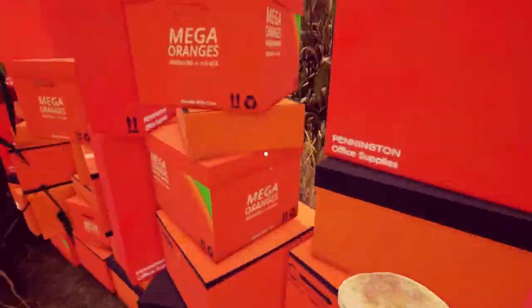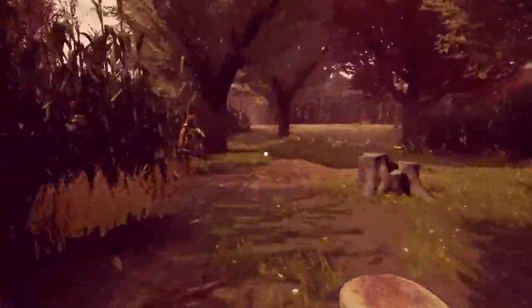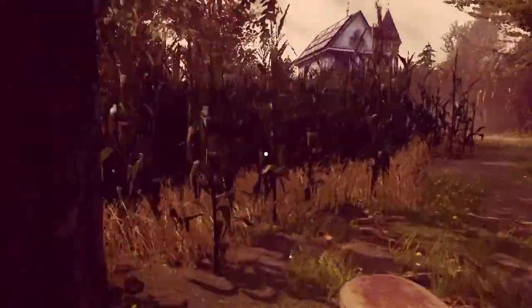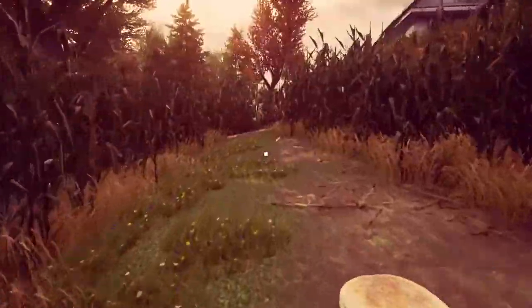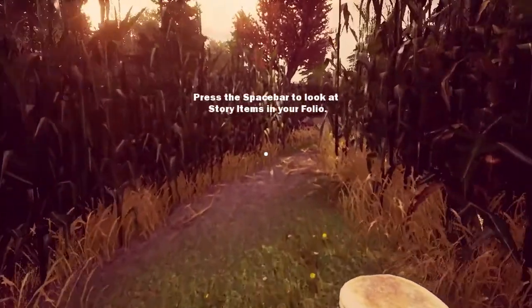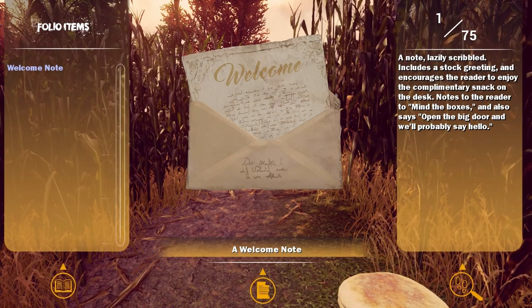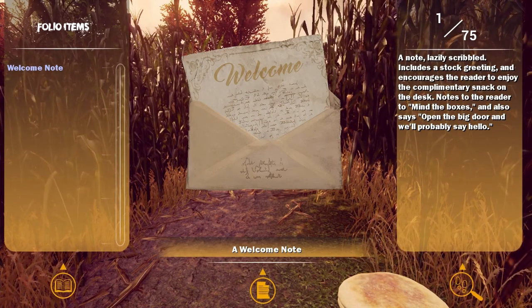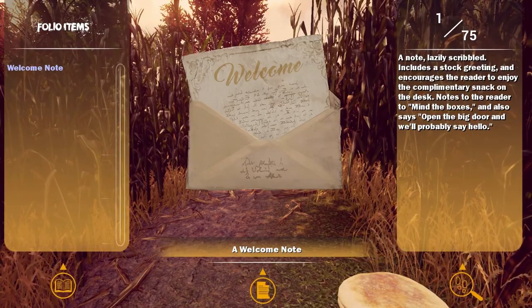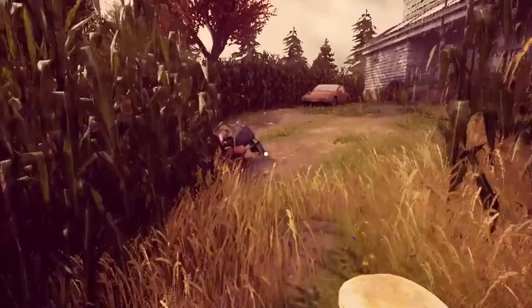Until I'm stopped — hey, look, I'm stopped. This gives me flashbacks of the Stanley Parable with those bright orange boxes. An impenetrable corn. Press Space Bar to look at your stored items. A note lazily scribbled includes a stock greeting and encourages the reader to enjoy the complimentary snack on the desk. Also says open the big door and we'll probably say hello. Well, okay, that's not cryptic.